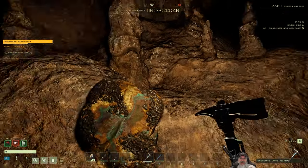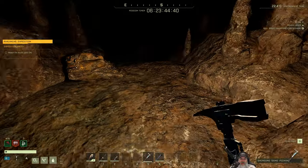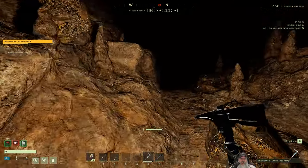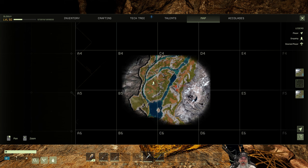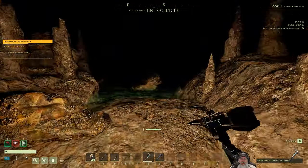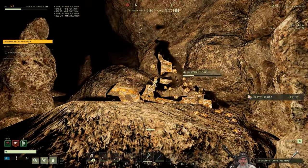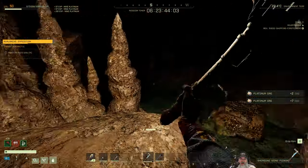Welcome everybody back to Icarus. I'm an old guy gaming and this is going to be my short recap of redoing the Avalanche mission, hopefully a lot more efficiently than we did the first time around. I'm going to give you real quick updates. I'm in a cave right here near the drop ship. My goals are to get a minimum of 60 platinum with the pick I dropped with, since I can mine the higher level ores, and then use that to get to a platinum pick as soon as possible.